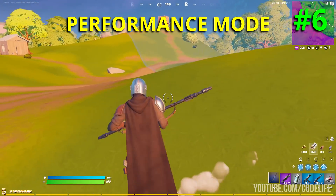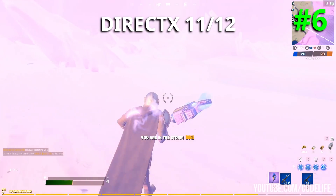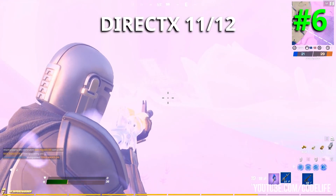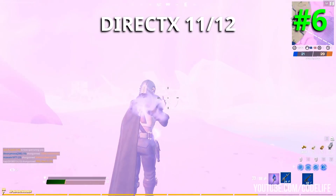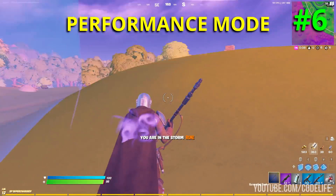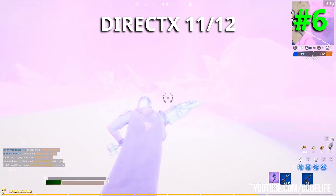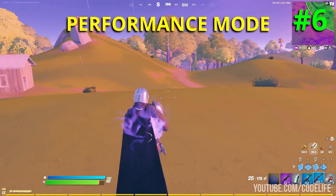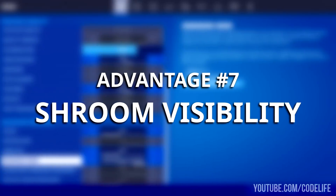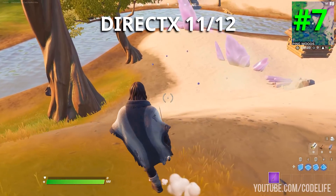Pro number six: better storm visibility. You get much more clarity when using this new setting inside the storm. On DirectX 11 and 12, the visibility isn't the greatest — there's a lot of purple effects going on and it's really hard to see. However on performance mode you can basically see everything, as this setting makes it all transparent by reducing those heavy distinctive purple storm effects. If you go back and forth, the difference is really night and day.